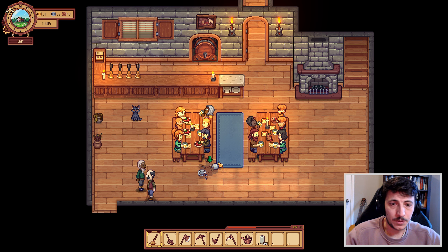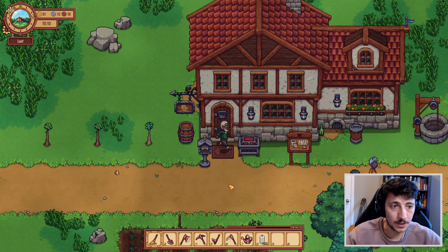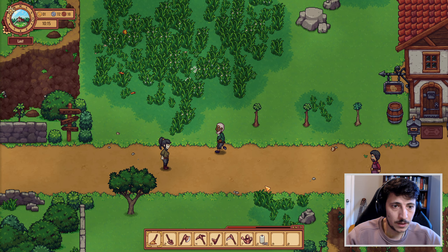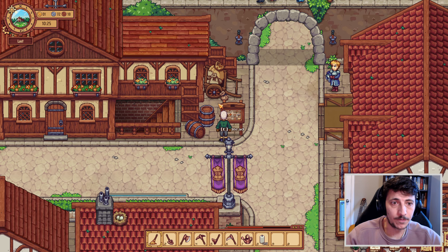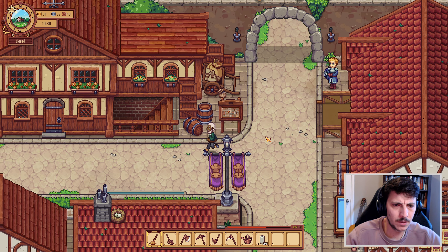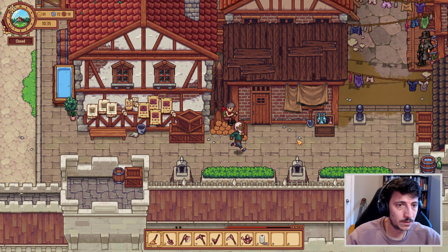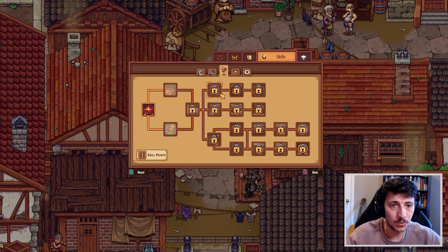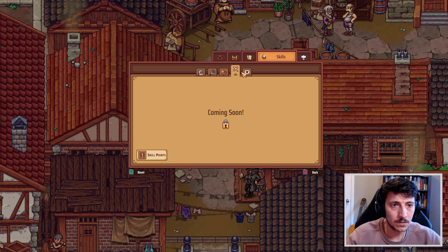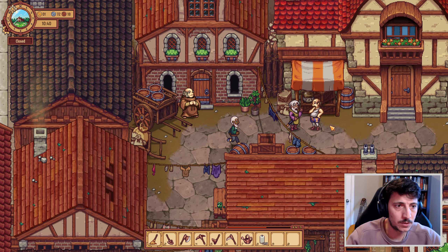Alright, I'm going to go ahead and close down the shop here. And we'll open up again here in maybe a few hours. I'm going to go purchase a few things in town. I need to find a map real fast. And I have one skill point - I want to invest it into the harvesting, so anything we harvest there's a chance that we get extra.